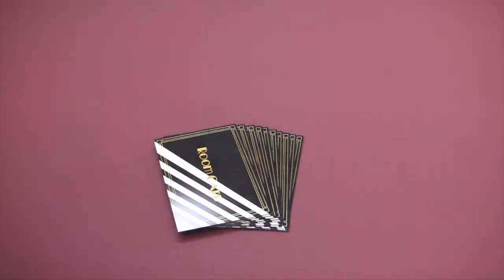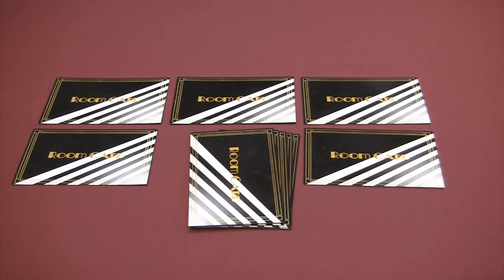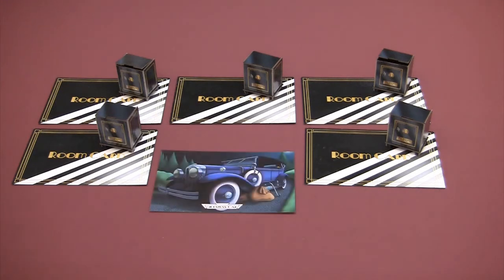First, let's build Al's mansion so we have something to ransack. Shuffle the room cards face down and place five of them in the middle of the table. Place an empty safe on top of each room, then place the other room cards back in the box without looking at them. Put the getaway car near the mansion. Shuffle the gasp cards into a deck next to the getaway car.